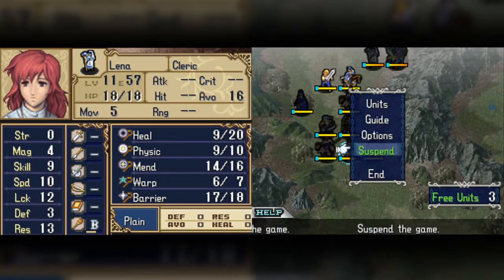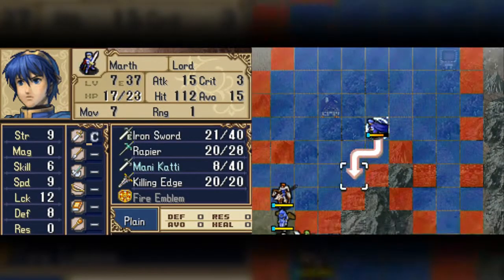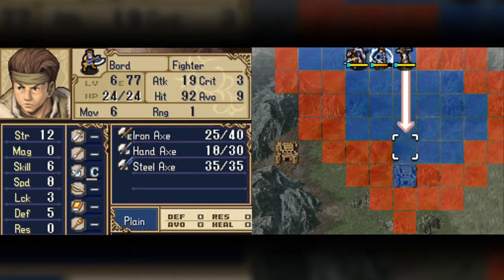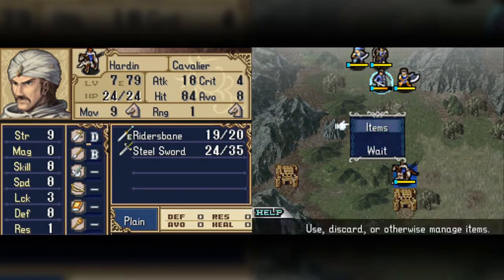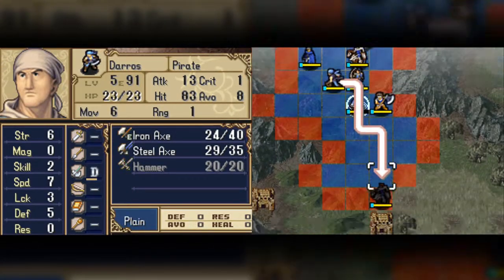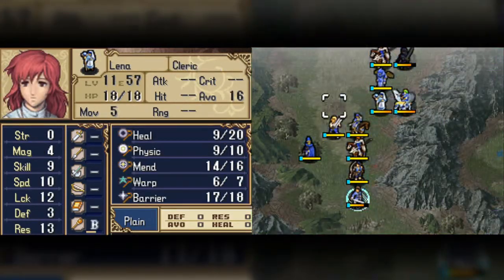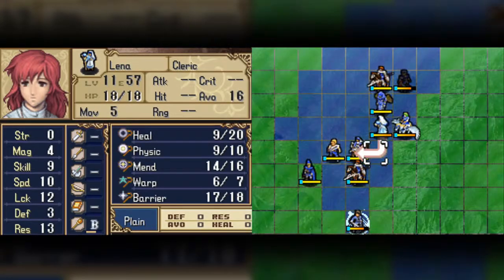Now we're just waiting for Marth to get his booty down here. Come on, where are the reinforcements? See, if I wanted to, I could step onto the fort to prevent the reinforcements from coming because they come out of the forts. But I don't like to do that because I need the exp. It takes longer, but I think it's better overall — just my opinion.